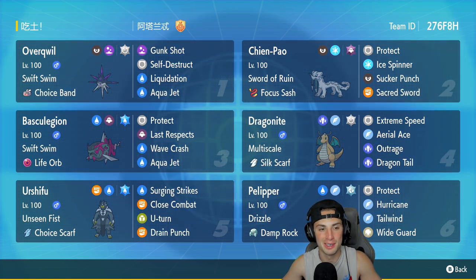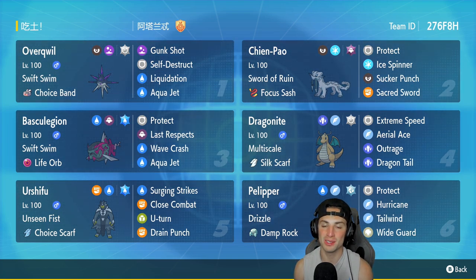First Pokemon for today's team preview is the one and only Overquill, a Pokemon I have not used yet on the casual ladder. It has Swift Swim and Choice Band as its item — Dark and Poison type with Gunk Shot, Self-Destruct, Liquidation and Aqua Jet. Shenpal is in our second slot, super super strong. Third slot is Basculation, my favorite Pokemon released in Legends Arceus — Swift Swim, Life Orb, Rock and Protect, Last Respects, Wave Crash and Aqua Jet. Dragonite is in our fourth slot with Multiscale and a Choice Scarf.